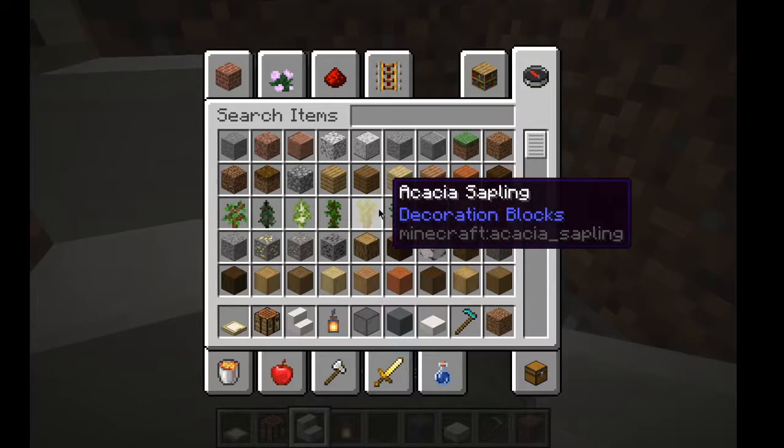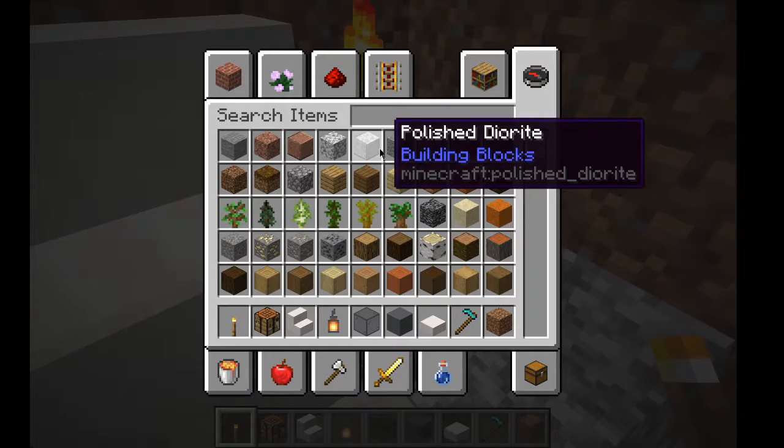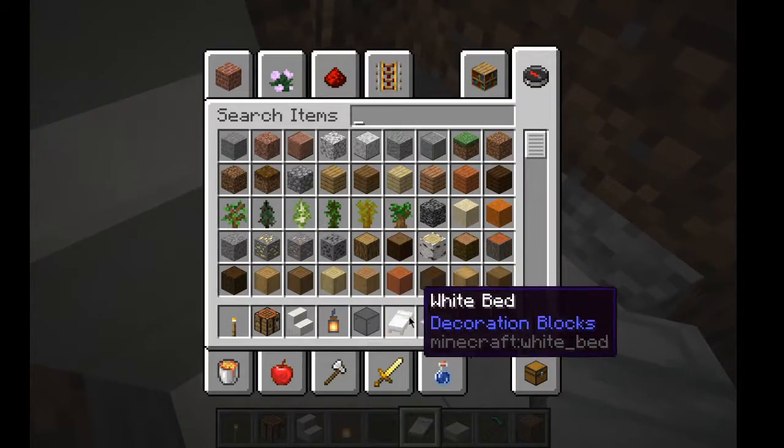You want to get a torch — you want a night lamp. Night lamps are always very useful. Get the torch, place that right there, and you need to place a bed. I just like going right here and placing it — you've got that.